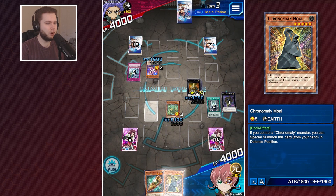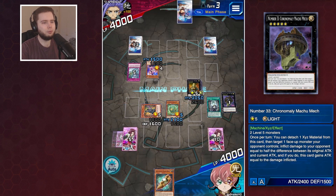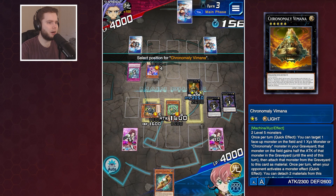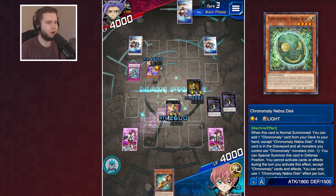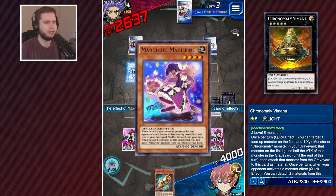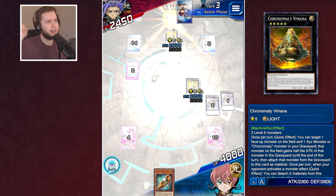Let's go for the Moai, send to the graveyard another copy of the Machu Mech. We could go for Utopia but I haven't been feeling it - Utopia the Lightning hasn't come up as much as I thought it would. But you've got the Mana, you've got enough damage on board. Let's go in for 3000. Not wasting our negate - 2600 to the dome, there we go. On to game 4.